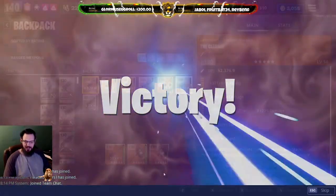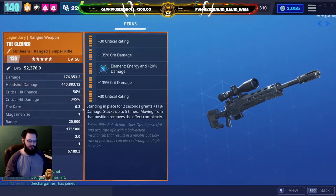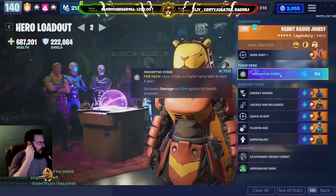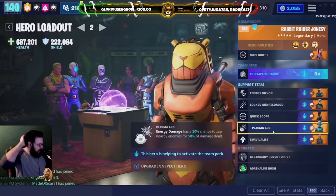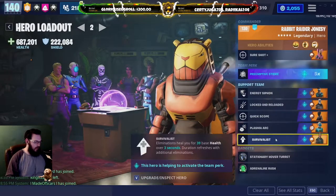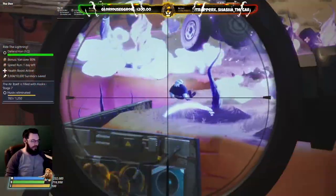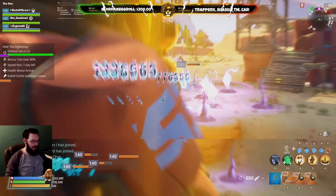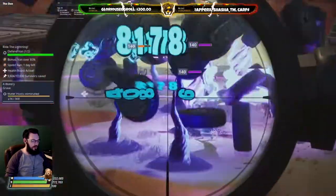Let's move into the second one — here is the crit build and all the stats for the Cleaner, as well as the hero loadout we're using to boost up that crit damage. We have crit damage, normal damage, and reload damage. We also have Cyberclops in there, so because it's energy we have the chance to do not only piercing damage but ricochet damage as well.